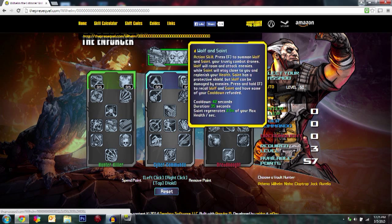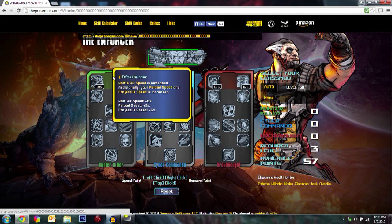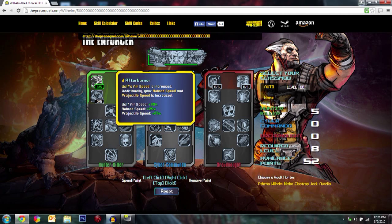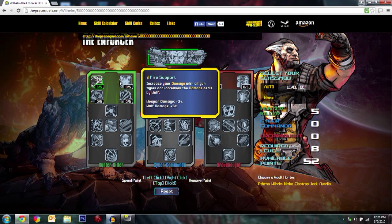Starting off with the Wolf and Saint build, the first thing you're going to do is focus on the offensive tree to get quick kills. You're going to get Afterburner 5 out of 5. What that does is increase Wolf's airspeed, reload speed, and projectile speed — it just makes Wolf a little bit better overall.